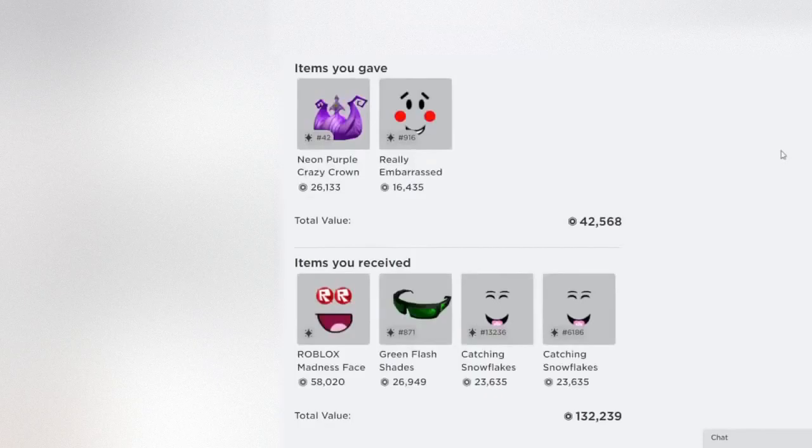And I actually have a pretty big win here — one of the first wins from this trade video. I gave this Purple Crazy Crown and Embarrassed Face for some higher demand items. I do love the crazy crown series; it's one of my favorite series. I wish they made a red one — that would have looked really nice. The crowns don't really do that well over time; they've stayed relatively the same, and so has this Embarrassed Face — it's gone up just a bit, but not as much as some of the other faces.